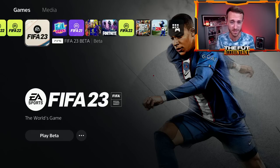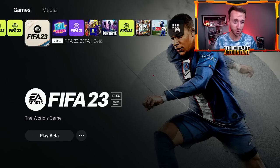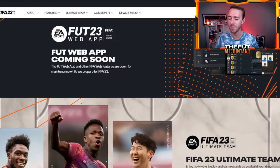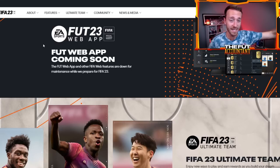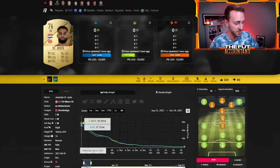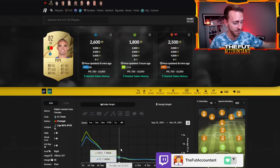Even though this year's market's going to have its own weird parts, I think last year's market is going to be pretty similar to this year because of the big changes that happened last year and how those things are implemented in FIFA 23. At the beginning of FIFA 22, prices dropped like crazy. Who remembers St. Juiced at 30,000 coins and then a week and a half later he was 5k? Who remembers Pepe's center back card being 8,000 coins and then a week and a half later being 1,000 coins?